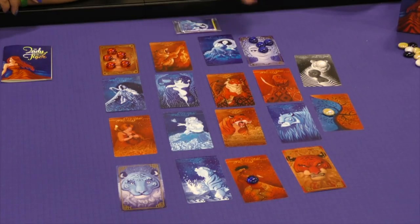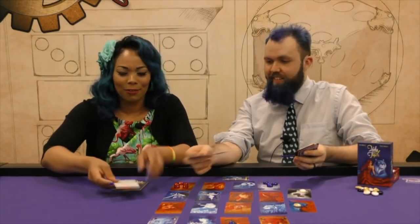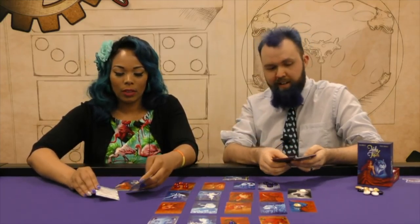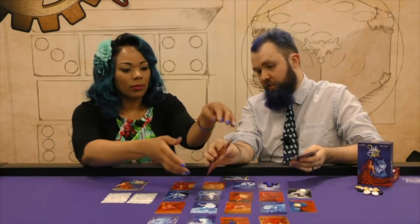You go back and forth until one person has all five of their tiger cubs in the opposite corner. That's very neat — though I feel like that's a lot of memory for me. All of the games in the box come with two little cheat sheets. I love player aids. This one is for Labyrinth, and there are two because it's a two-player game.